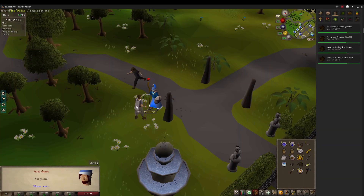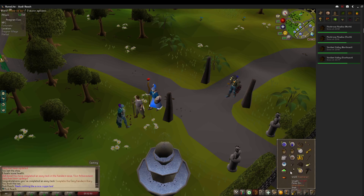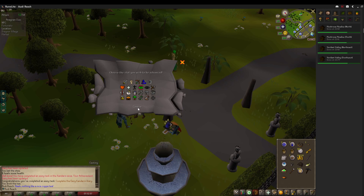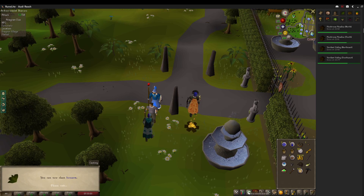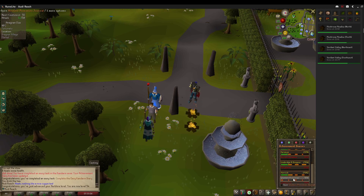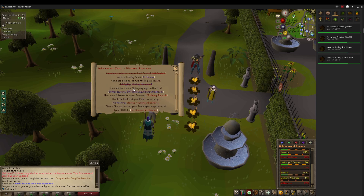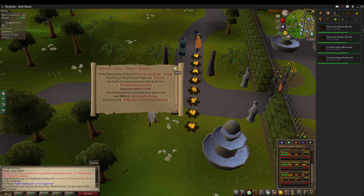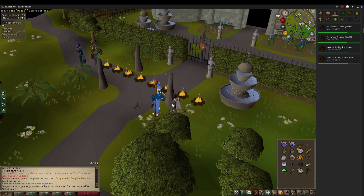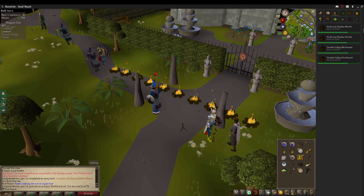Here is the Kandarin Easy Diary complete. I already claimed the reward for the Falador Easy Diary, so we got up to 52 herb from that lamp, and we're gonna get up to 54 herb from this lamp. The only easy diary I have left is Western Provinces, and you can only get that up to medium with the areas I'm going to unlock. It's kind of finicky with hard and elite — you need multiple areas unlocked to do it, which is kind of weird, but they said it was intentional. Other diaries auto-complete locked-out areas, but not Kandarin for whatever reason, so I'm gonna do Western Provinces Easy.